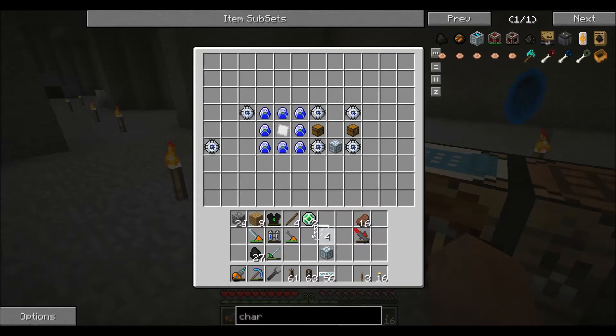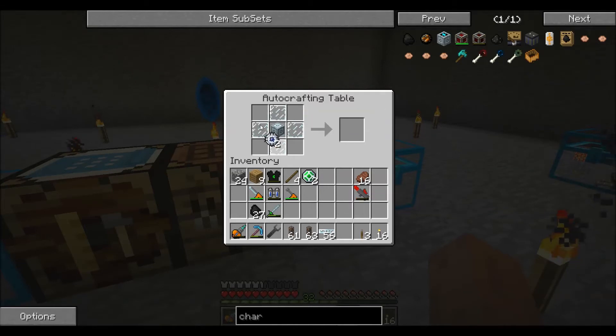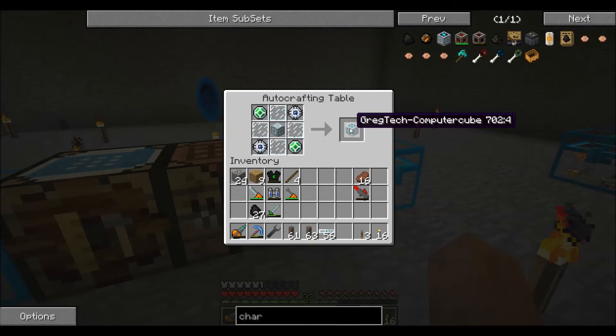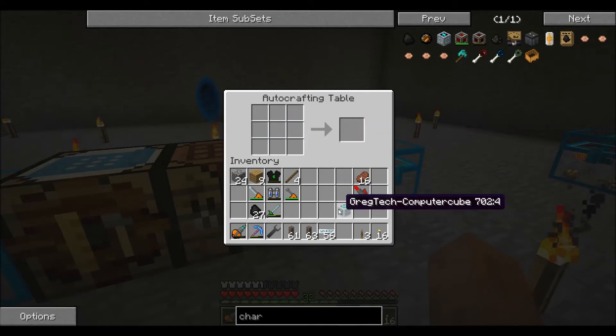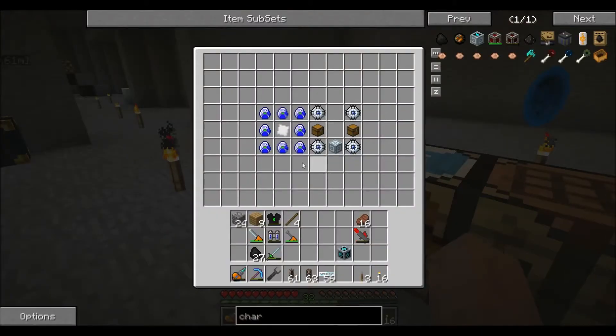Let's go ahead and put these where they belong — in the crafting table. Two, three, four — there and there, there and there. And we have our GregTech computer cube, which I might make one of my own later just for the fun of it with the spare bits I've got left over.